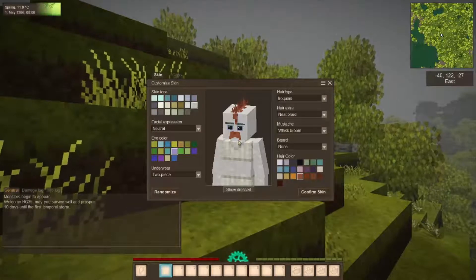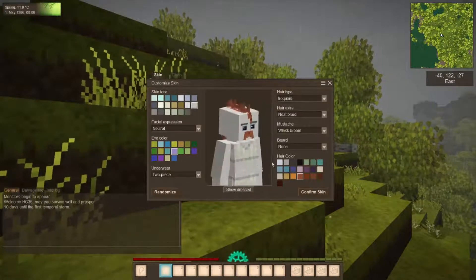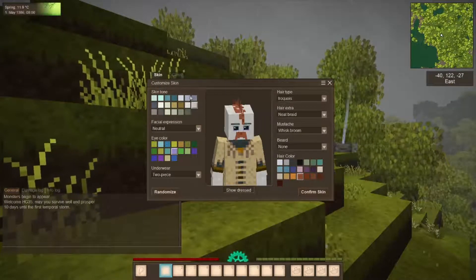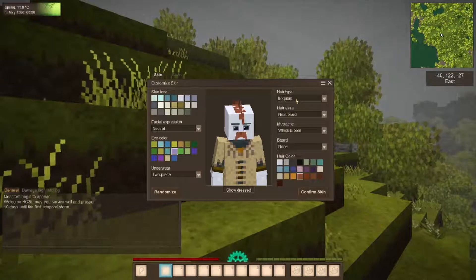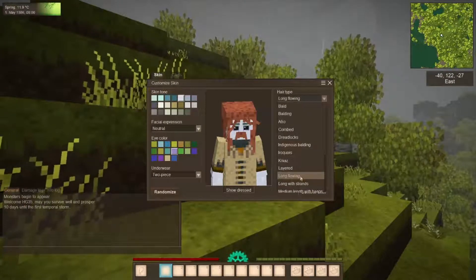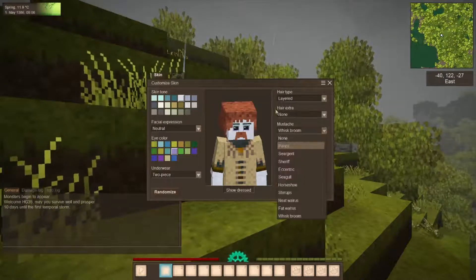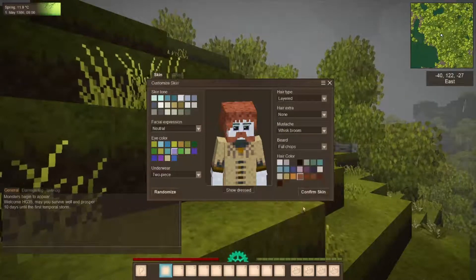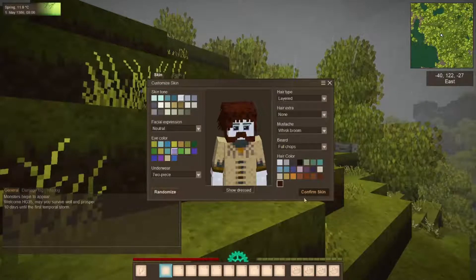Alright guys, welcome back — I got the game to load. So we get to customize our character. You can spin them around here. We're going to show them dressed — pretty sweet outfit. We'll pick a skin tone, eye color, and hair type. I'll go with long and flowing hair, add a mustache, and do a full chop for the beard. Alright, that looks good — confirm.